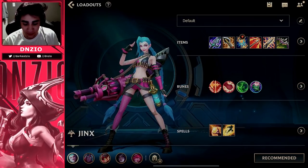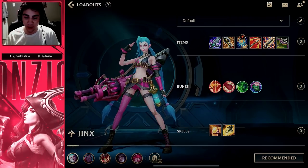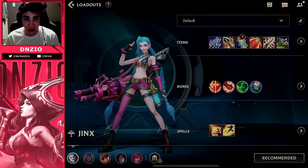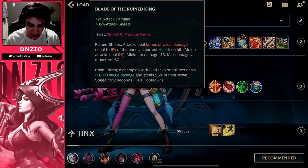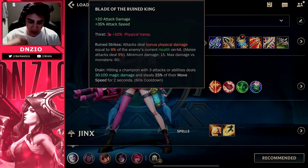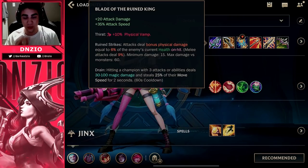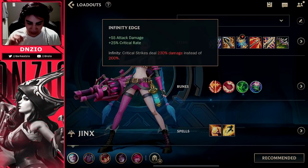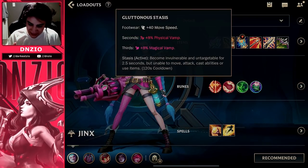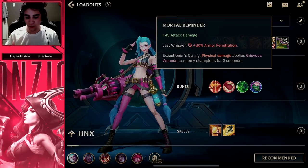In this Jinx video I'm showing you how to hard carry with Jinx, but first you need to know what to build and the runes you should be using. You want Blade of the Ruined King — it gives great attack damage, attack speed, and physical vamp, which is so great on Jinx. Next you want Infinity Edge, Runaan's Hurricane, Static Shiv, and Mortal Reminder.